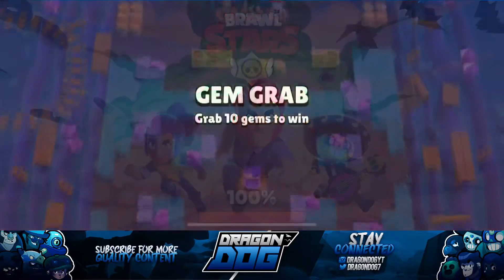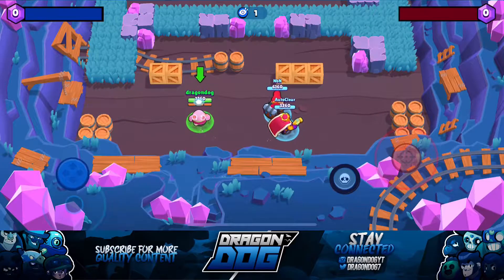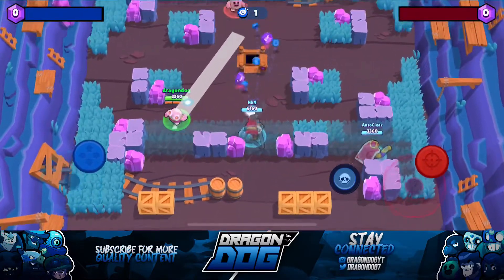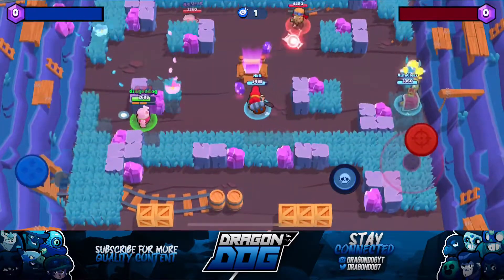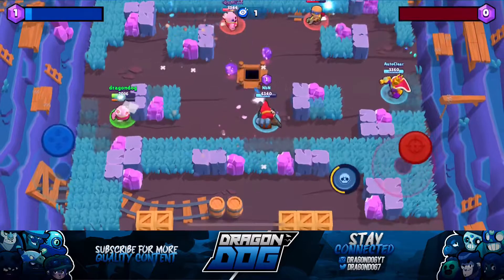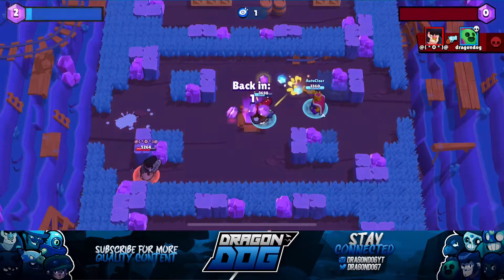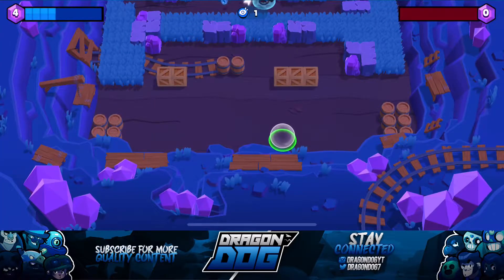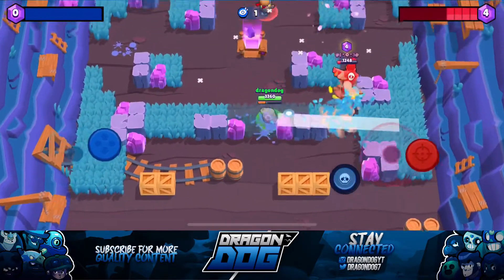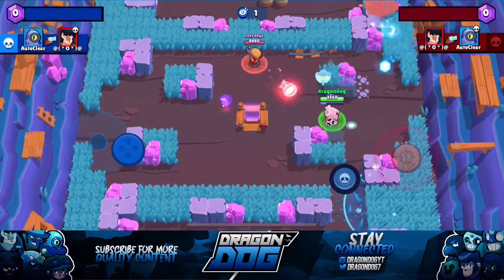Hopping over to some Sakura Spike gameplay — I really like the new reskin. Sakura Spike used to be called Pinky Spike, but they changed it so now whenever you shoot, a new flower shoots out and instead of spikes it shoots out petals. I think this was a really nice touch and it could possibly rival the Phoenix Crow skin. The Sakura Spike skin is cheaper than the Phoenix Crow skin, so that's something to keep in mind when deciding between the two.